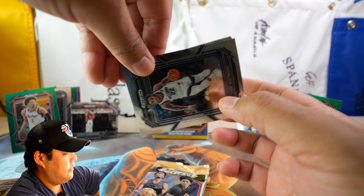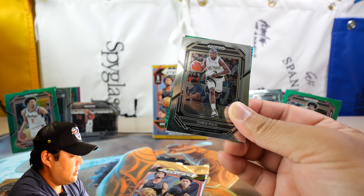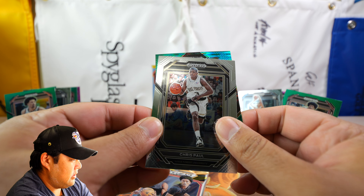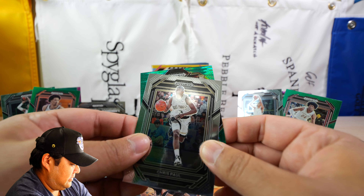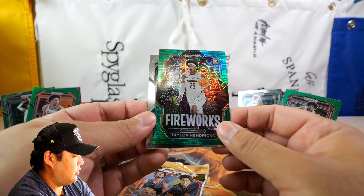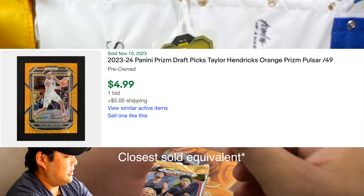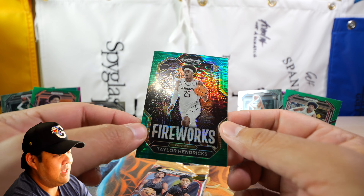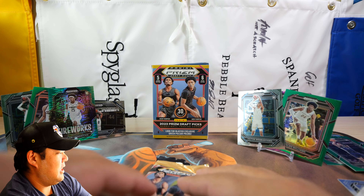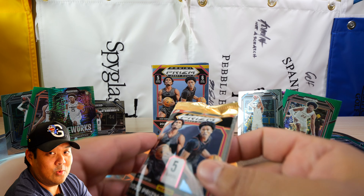Two packs left — both boxes have had base Victor rookies so far. We have Cam Whitmore, Jimmy Butler, KJ Evans, Chris Paul. And for the green — oh, we have a green pulsar! This one's going to be numbered. It's a rookie. It is Taylor Hendricks on the Prism Fireworks green pulsar, and that is numbered out of 25! Taylor Hendricks, University of Central Florida, green pulsar — out of 25. I don't think I've ever hit anything numbered in a Prism blaster for football or basketball, so hey, that's pretty dope. Taylor Hendricks on the 20 out of 25 green pulsar.